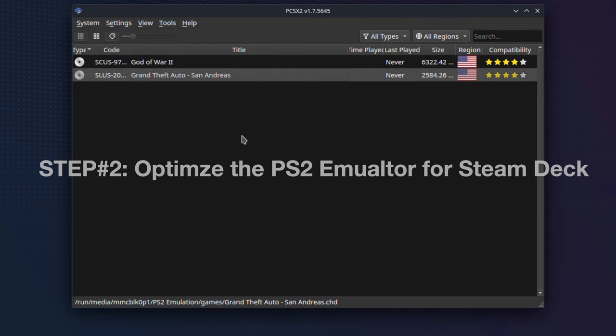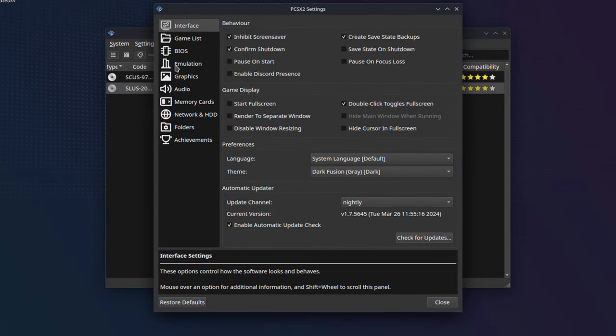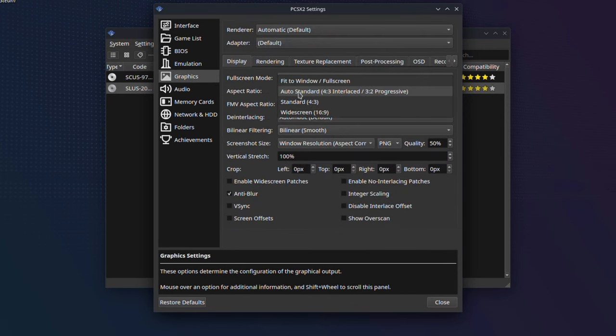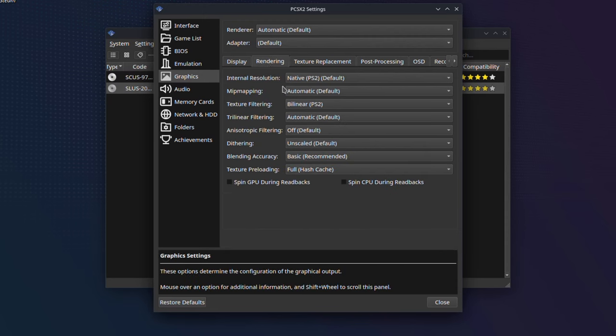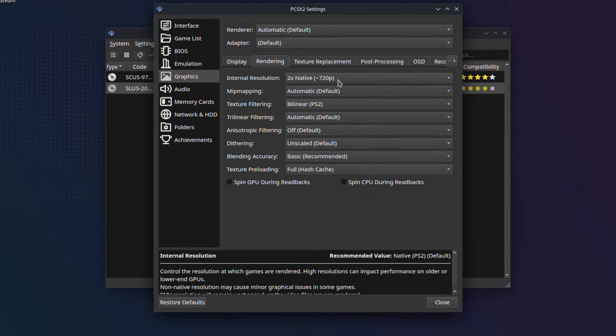Now let's tweak some settings to make PS2 emulation on the Steam Deck feel great. Go to Settings, then select Interface. Under game display, make sure you check the box for 'Start Fullscreen'. Then move to the Graphics tab and under Display, change the aspect ratio to fullscreen. Then turn on 'Enable Widescreen Patches'.